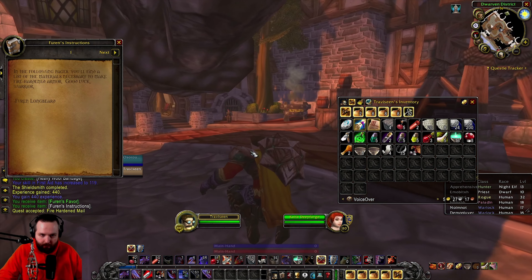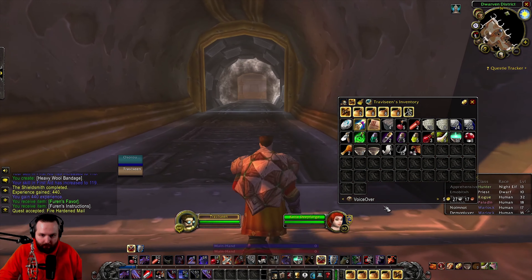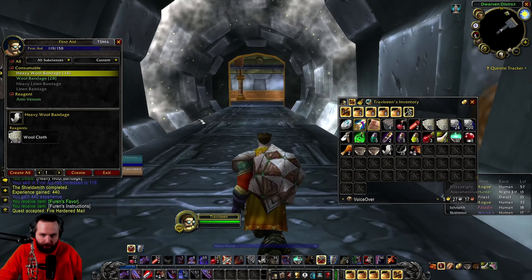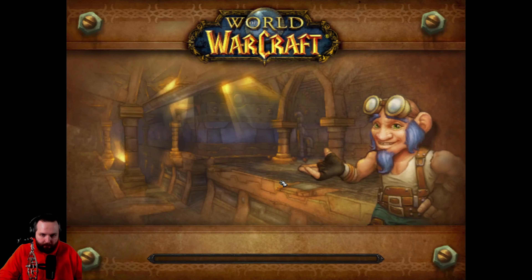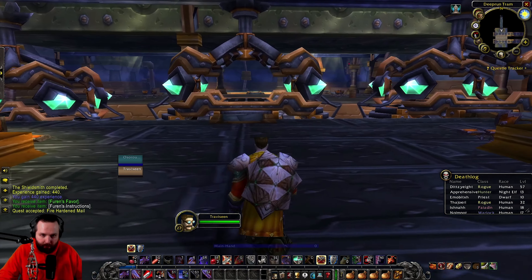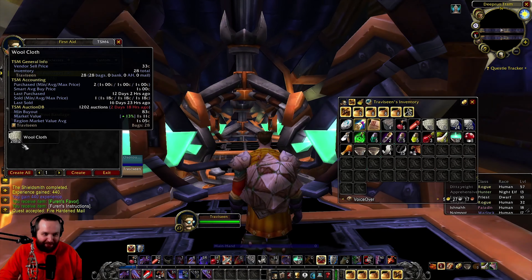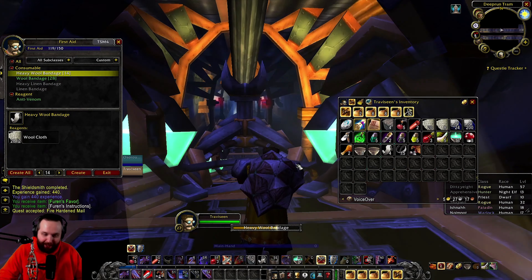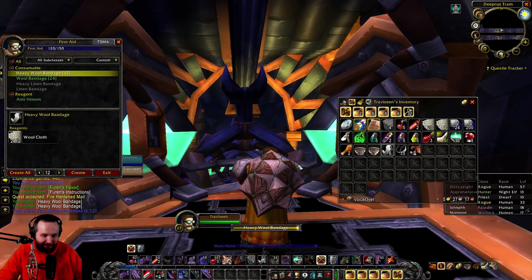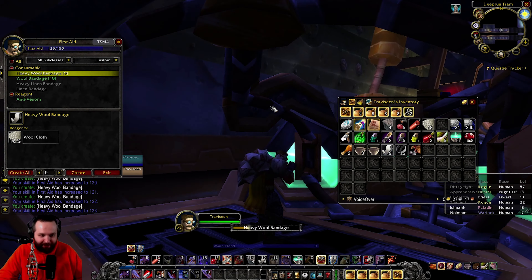He gave us a list - we'll look at that later. We'll make a bunch of bandages on the tram. I might put these in the bank if I can. Please tell me we get on this train. Why is a warrior so slow? Yes! We did it guys, we got on - just made it. Such an awesome feeling, man. That's better than killing a hard raid boss, I'm telling you. Just catching a train - something about it.